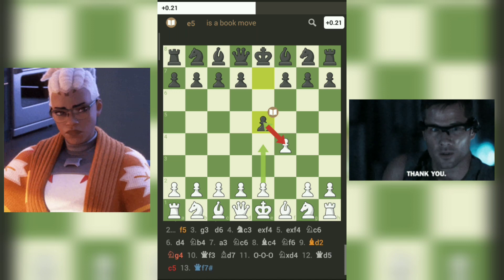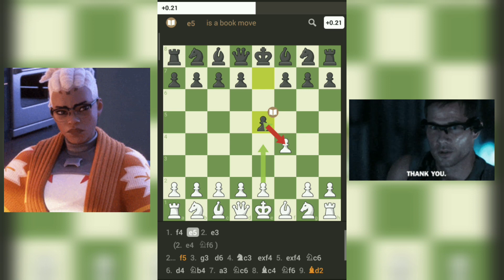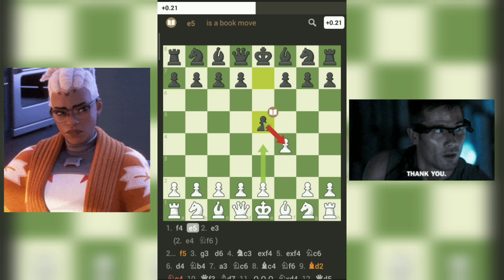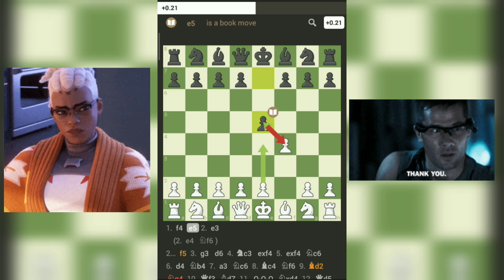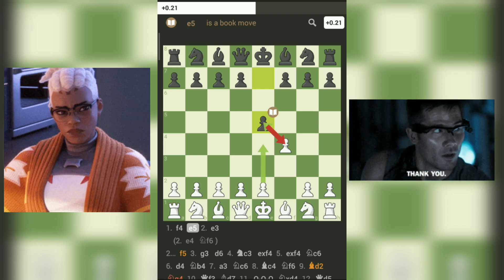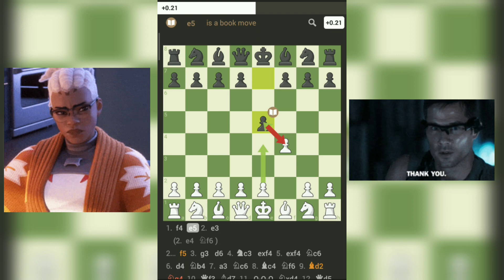The Fromm's Gambit in the Bird's Opening exemplifies the idea of sacrificing material for active piece play and dynamic imbalances. It emphasizes that chess is not just about material accumulation, but also about strategic harmony and tactical opportunities. Both players need to be well-versed in the positions and the underlying concepts to navigate this exciting opening successfully.